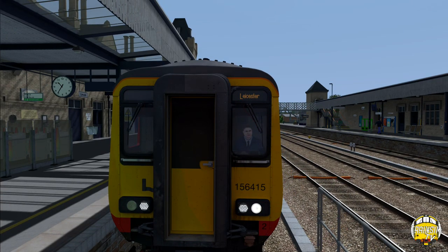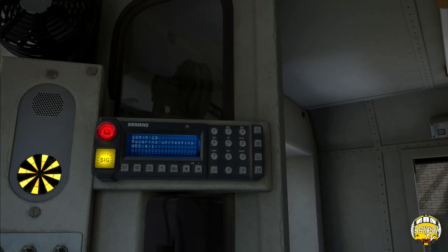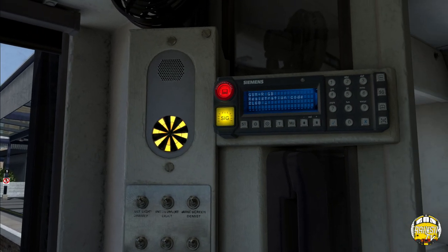Let's get the headlights on and open the doors. While that's powering up, we'll set up the GSMR radio. We're working to Lima 60 and this is the 10:36 from Lincoln to Leicester, which of course says Derby Nottingham Leicester as the requirement. You can drive all the way through to Leicester, and this scenario gives you that opportunity - it's about a one hour fifty scenario in total, so it's a decent length.